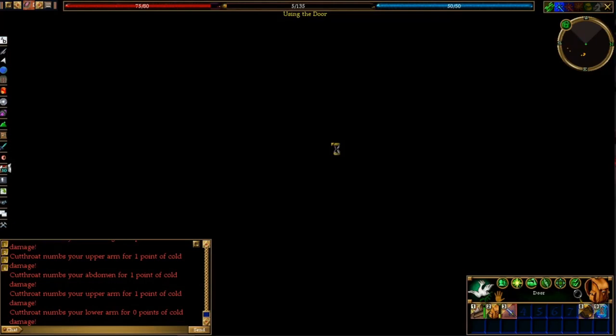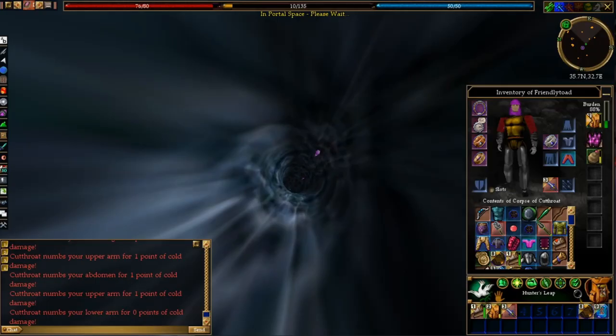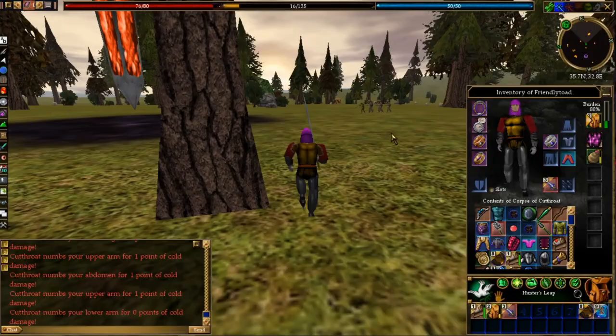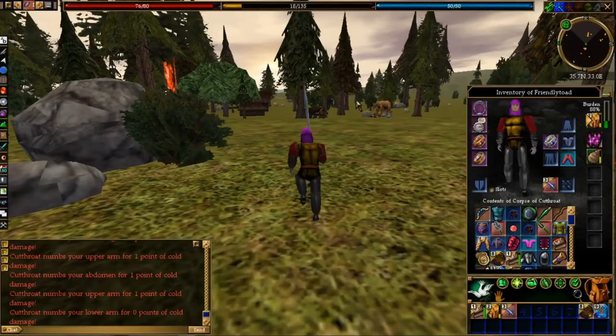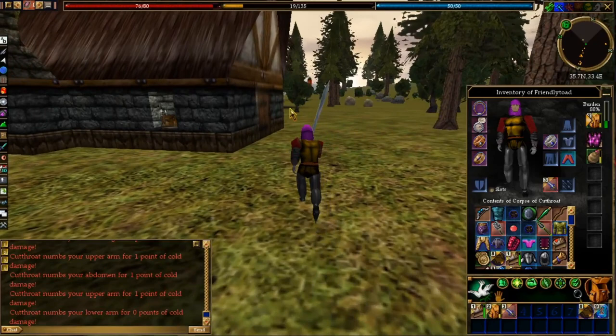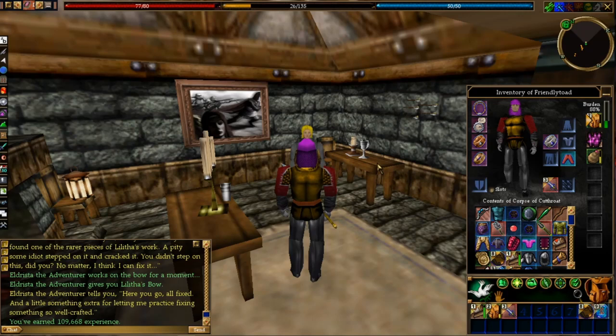Five stamina left. Whew, we made it. I think we just have to give her the bow and get a ton of experience. This quest is pretty easy — you just go in, run down to the bow, get it, and that's about it. Cash it in and then we'll call it a day. I'll look up some more quests we can do for the next episode for sure.